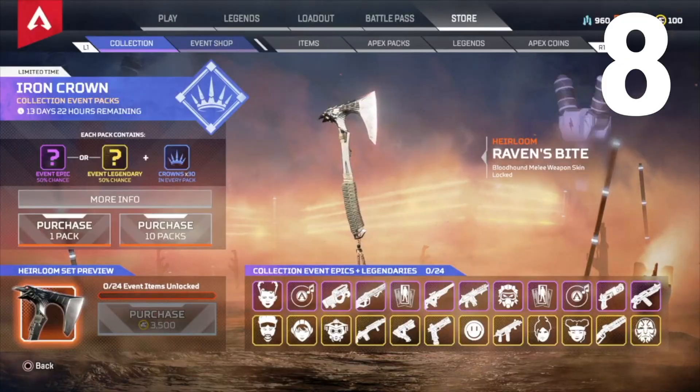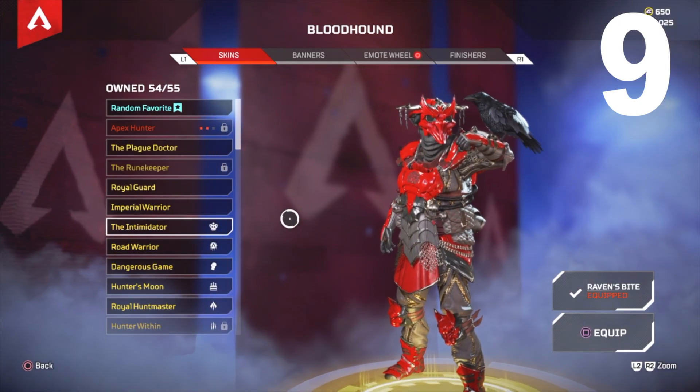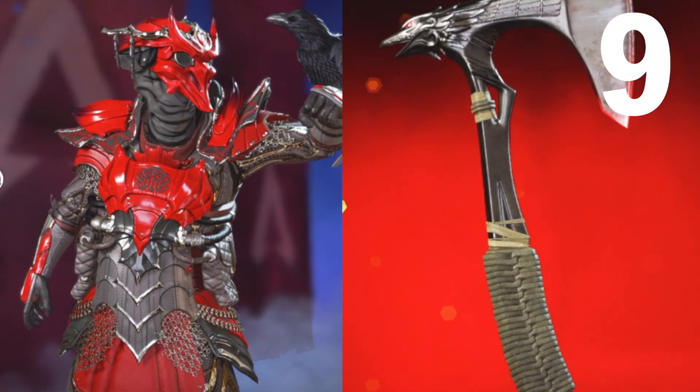Number 8: get Bloodhound's heirloom because it's one of the first heirlooms released within the first year of Apex Legends. Number 9: if you own Bloodhound's Intimidator skin, it's a no-brainer to own this heirloom — it's an awesome fit and goes hand-in-hand.